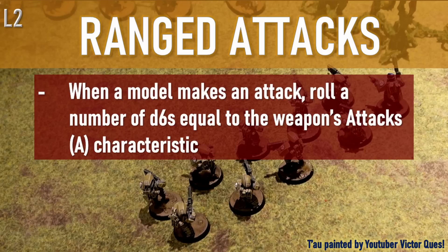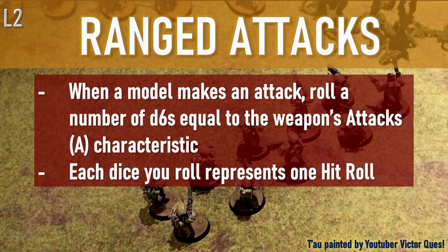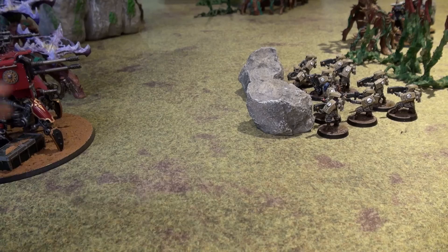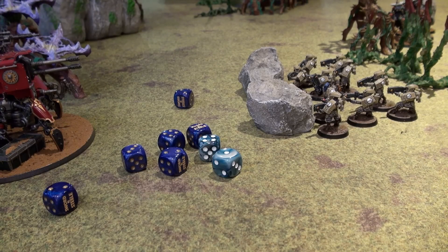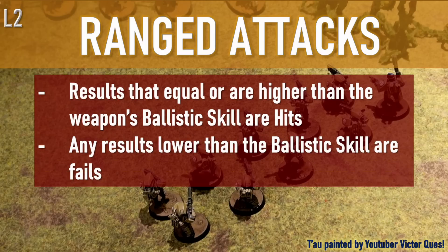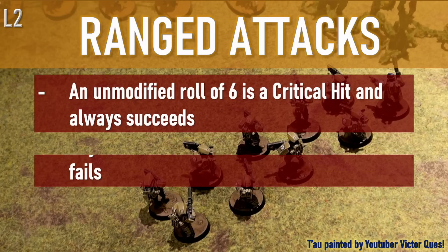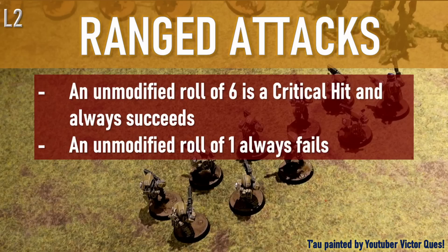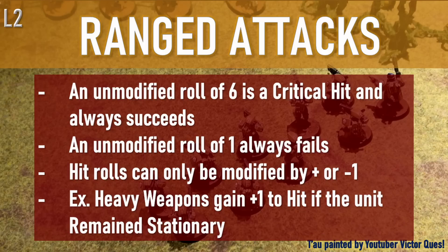When a model makes an attack, you roll a number of d6s equal to the weapon's attack characteristic — listed under A — and each weapon may have a different number of attacks. Each die you roll represents one hit roll. To determine whether your shots hit, you check the model's ballistic skill and compare it to what you rolled. Results equal to or higher than the ballistic skill count as hits; results lower are fails. An unmodified roll of six is a critical hit and is always a success. An unmodified roll of one always fails. A hit roll can never be modified by more than plus or minus one. For example, heavy weapons gain a plus one to hit if the unit remains stationary that turn.